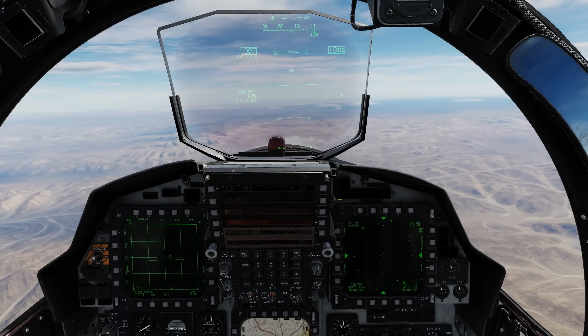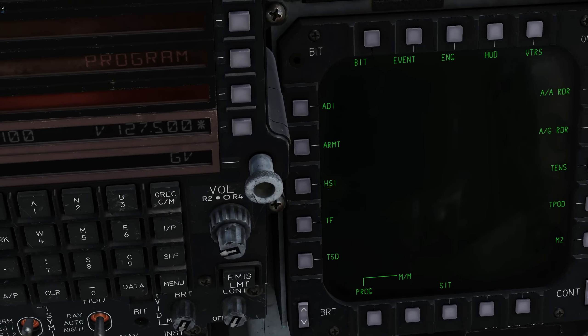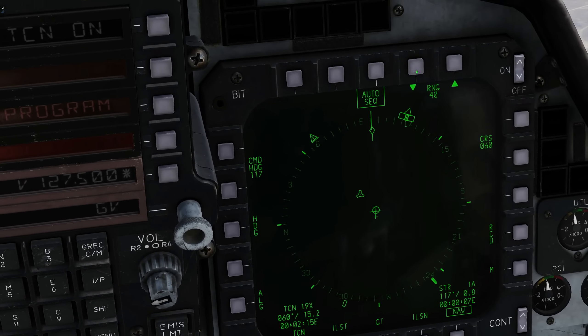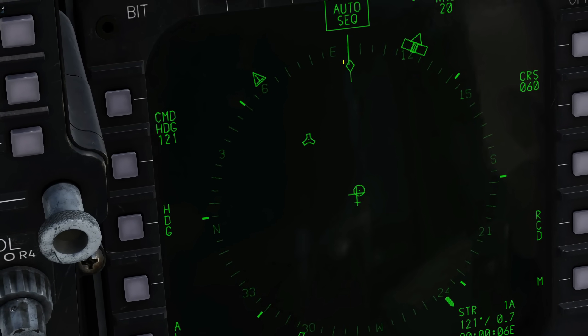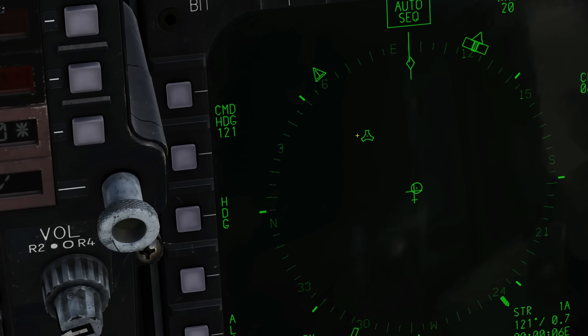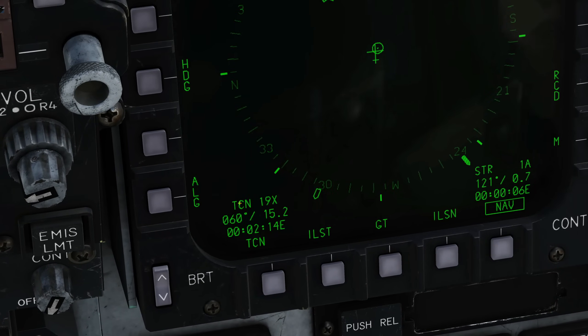Next, we're going to go to our HSI on our right MPD. Menu, HSI, zoom in a bit and pause. We can see we are there, facing that way, and our TACAN station that's been picked up is there. Information about the TACAN station is at the bottom left: TACAN 19 X-ray, from us 060 degrees for 15.2 nautical miles. At current speed, an estimated time of arrival of 2 minutes and 14 seconds.